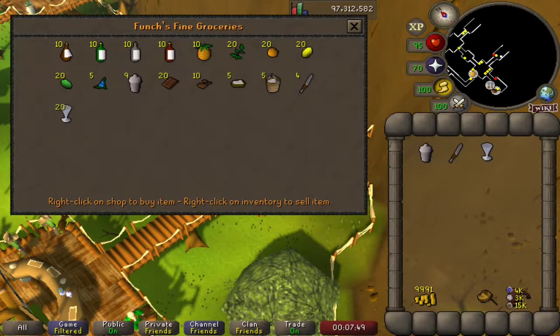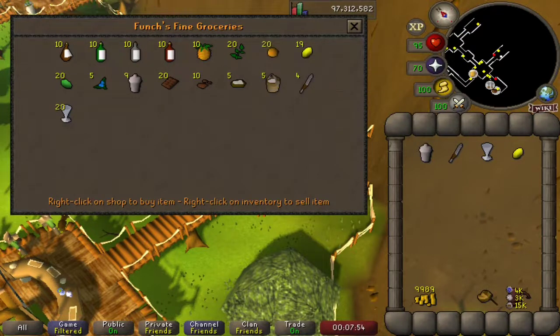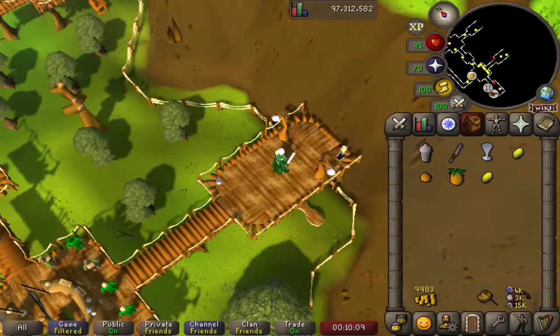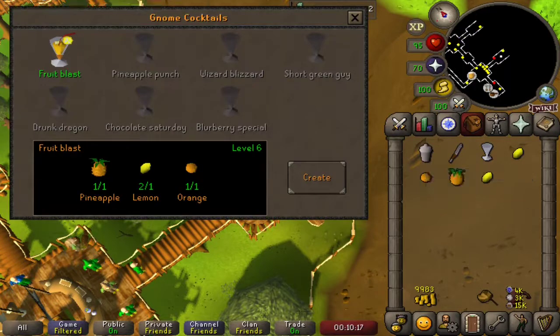For our first one, we'll be making a fruit blast. So we'll need a lemon, an orange, and a pineapple, as well as a lemon for garnish. In order to make our cocktails, we get to open this beautiful interface by clicking Mix Cocktail Shaker. And we can see here's our fruit blast as we have the ingredients in our inventory.